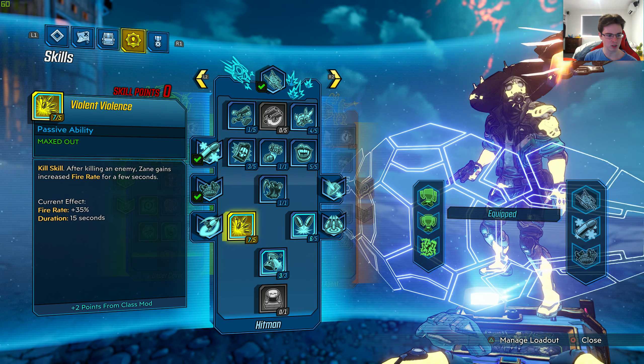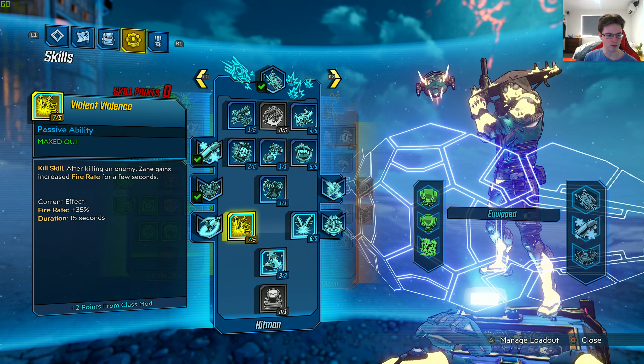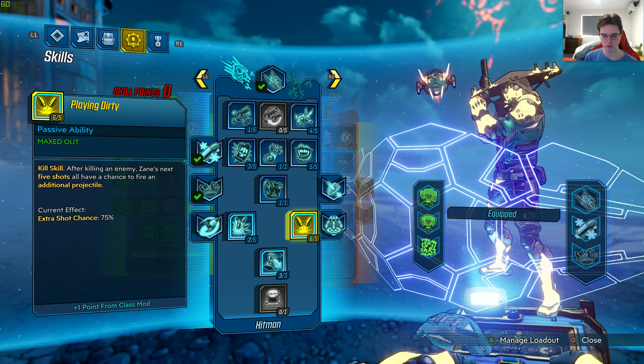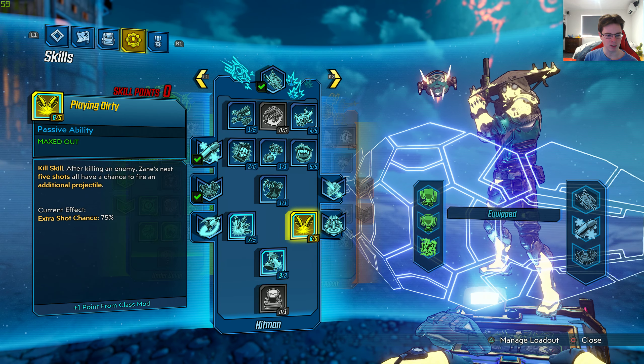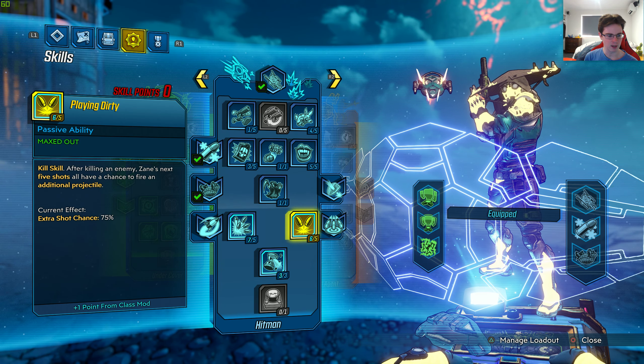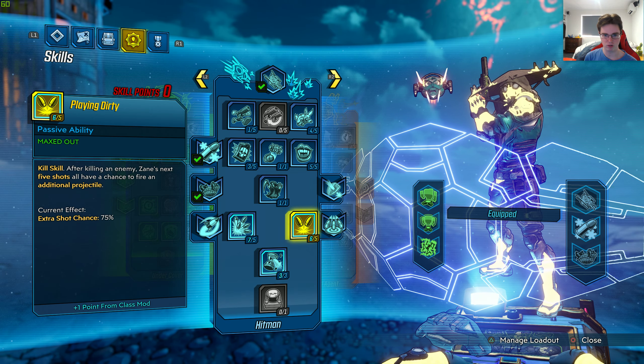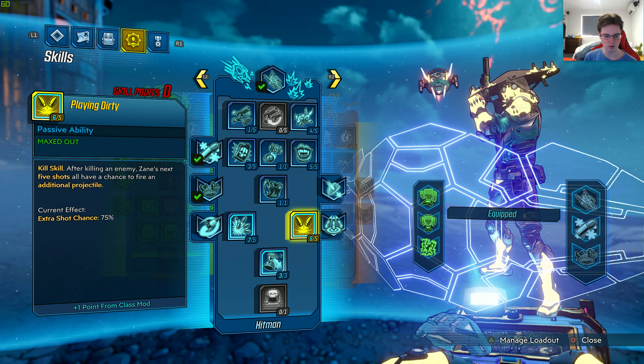We've got kill skill — after killing an enemy, Zane gains increased fire rate for a few seconds. The current effect is 35%. Kill skill — after killing an enemy, Zane's next 5 shots have a chance to fire an additional projectile, which is 75% extra shots chance, which is very nice.